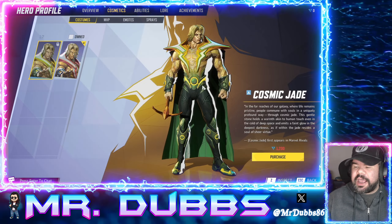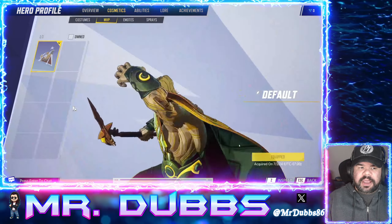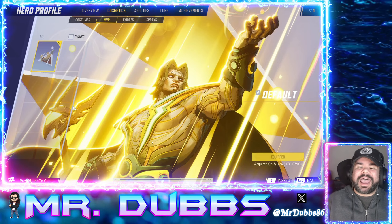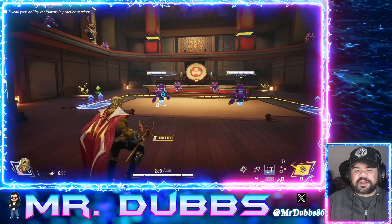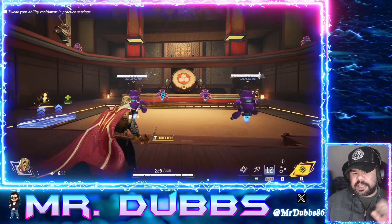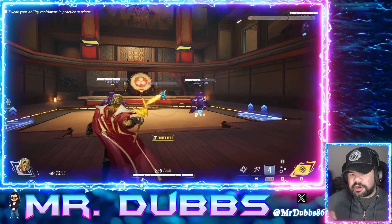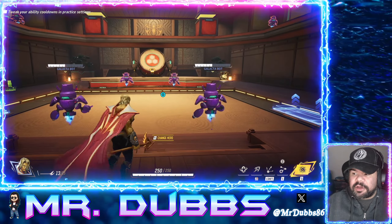Now we get to take a look at this beautiful Cosmic Jade attire — as you can see with the green, it looks absolutely beautiful. And you can see some of the MVPs. But I know what you're thinking — you want to see his ultimate. Here you can see the Soul Bond in action, as he can just constantly heal allies. That charge-up attack nearly one-shotted that bot right there; as you can see, the longer you charge it, the more damage it does. Absolutely incredible.